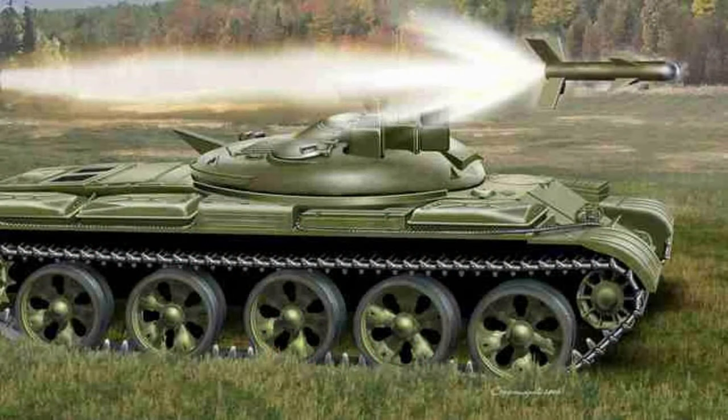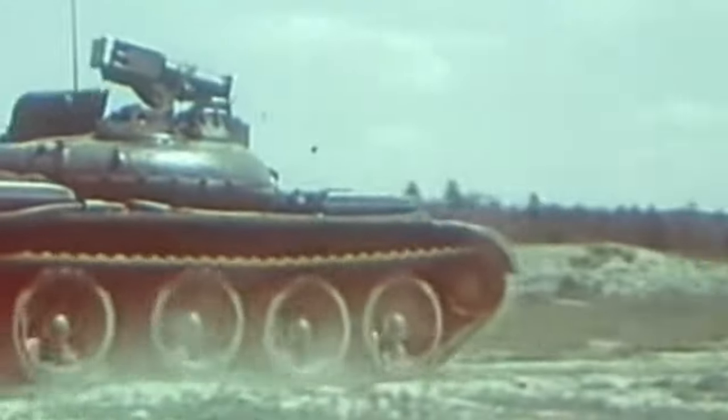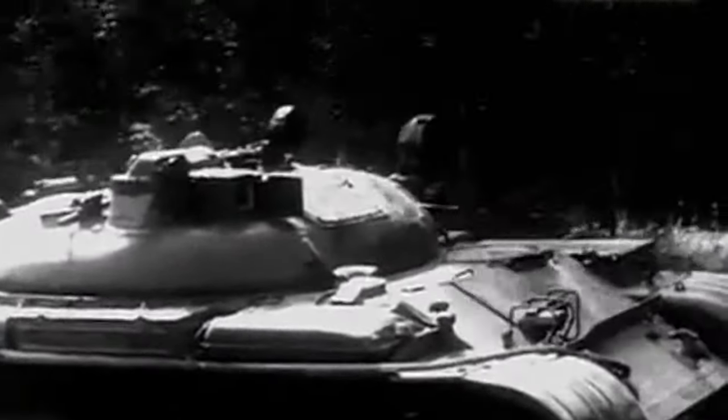We are talking about an anti-tank guided missile tank destroyer placed upon a tank chassis — something you don't see very often in either history or modern times. The IT-1 is perhaps best known as a Soviet tank armed with anti-tank missiles instead of a conventional gun. It is essentially a T-62 with a Drakon 9M7 launching system installed inside, and its designation is a throwback to the IT series of light tank destroyers designed before and during the Second World War.